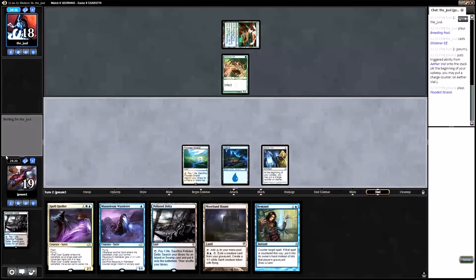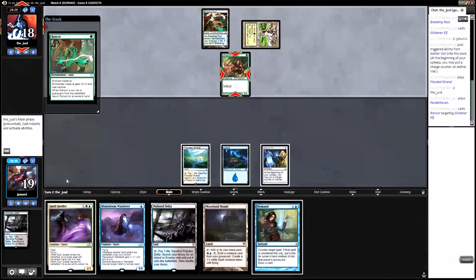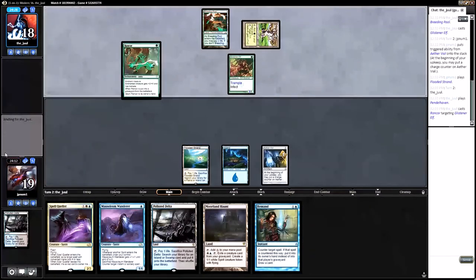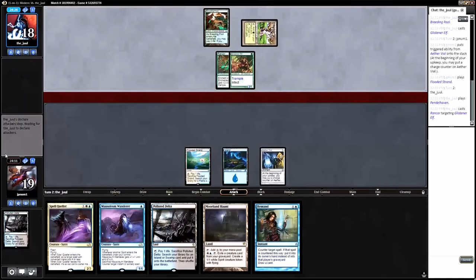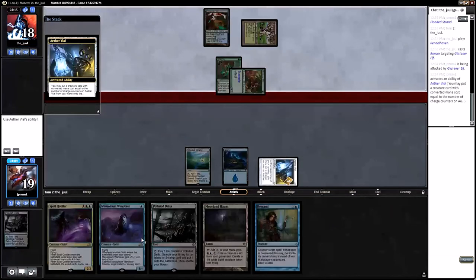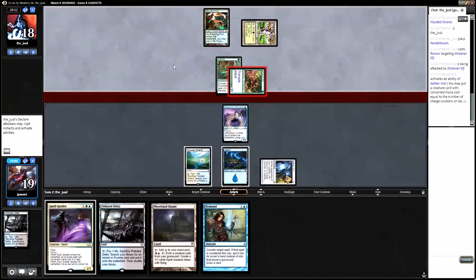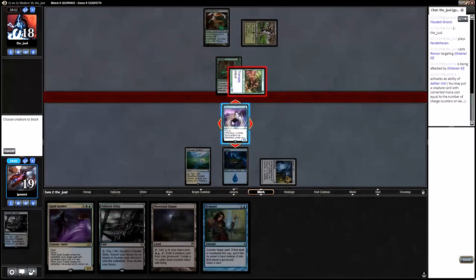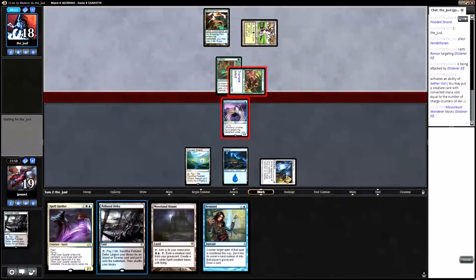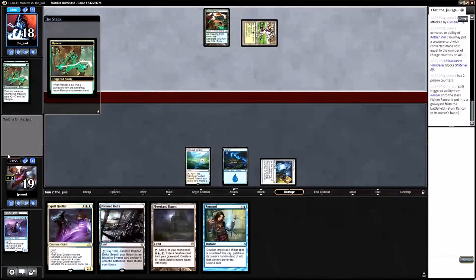I don't know if we can beat Infect. I really just don't know. Pendelhaven — that's also a good one. Rancor. Put in the Mausoleum Wanderer. He should have pumped it in response to me ticking Aether Vial there, because even if I'm on Merfolk, I could counter his pump spell and still favorably trade. I think that was a bit of a misplay on my opponent's part. Well, no — if they pump it I have to sack it. So maybe not. I'll take two Infect. Put the Rancor back in their hand.